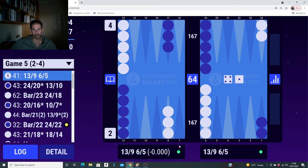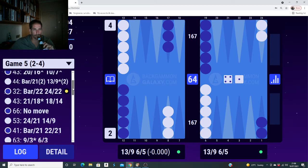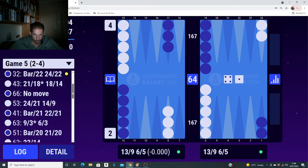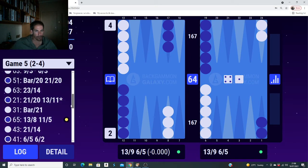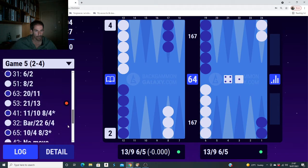This is interesting - the 4-1 opening roll. Usually I play 9 and 23, but because I was losing in the match and felt my opponent was a weaker player from his rating, I wanted to complicate things up and have more of a contact game with primes. So I played 9 and 5 looking for the gammon. According to XG they're very similar - it might even be an error to slot with the 4-1 in a money game, but the match score pushed that way.